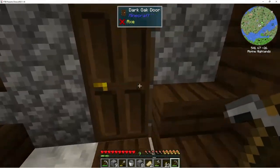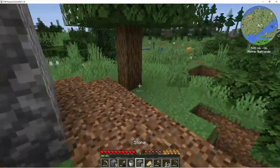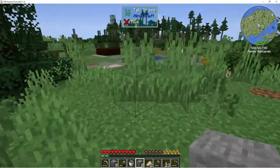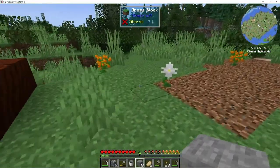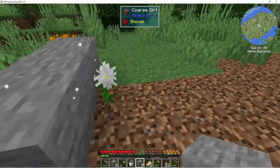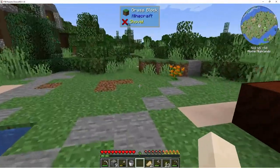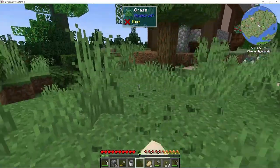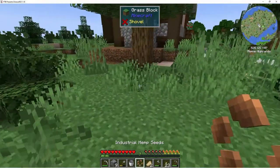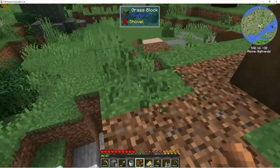We need to go over there and lay the stone out so that we can later come back to it, because we need to get a little mine shaft going. I want to clear away some of this grass in this area — it's going to be our pathway.